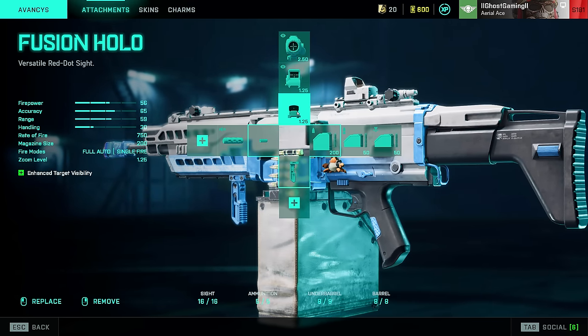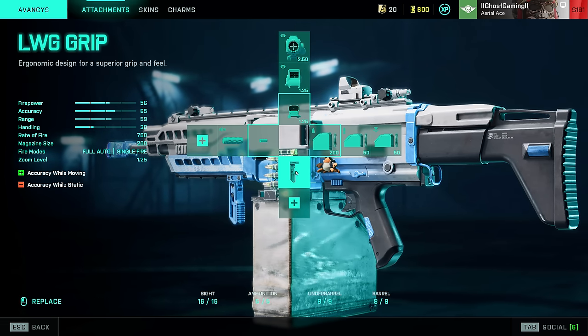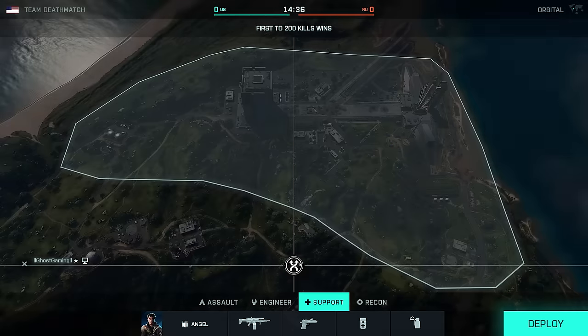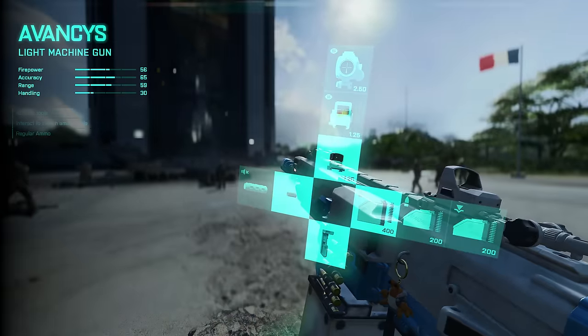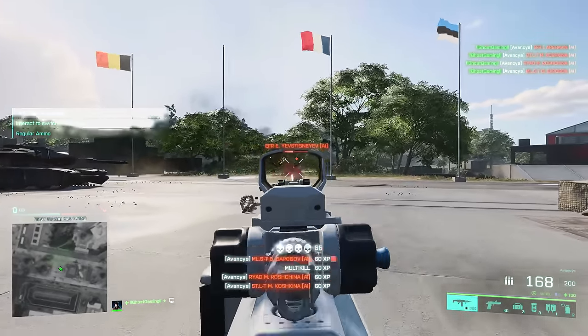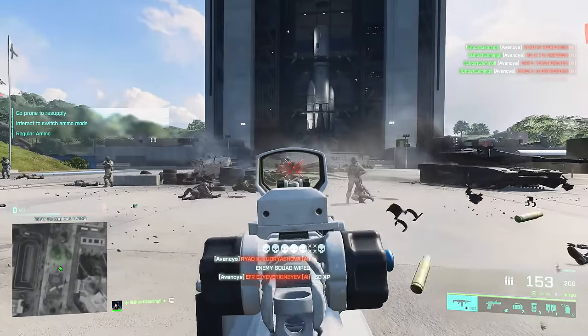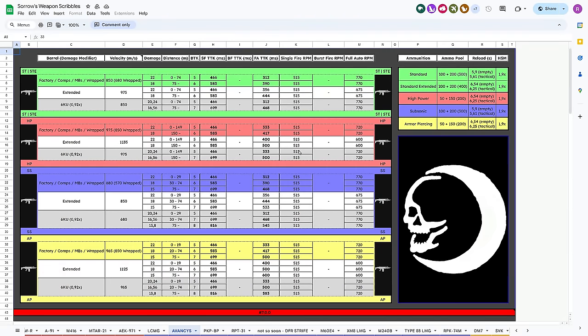The Avances is pretty decent — I run the Fusion Hollow Sight, Tactical Compensator, LWG Grip, and Standard Issue Extended. One thing to note: don't use it with the iron sight, as it's currently broken, though I hear DICE are fixing it next Tuesday. I don't have anything bad to say about the Avances — it's a pretty good weapon. But if we look at the TTK, it's only 312ms, so it's not quite as good as the LCMG. I don't really see why you'd use this weapon over the LCMG when the LCMG is objectively better.